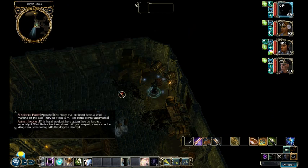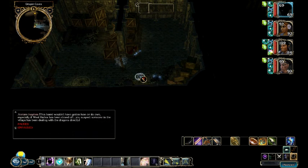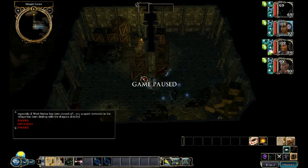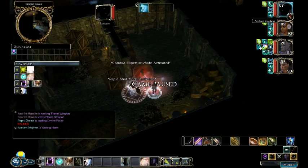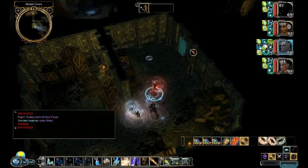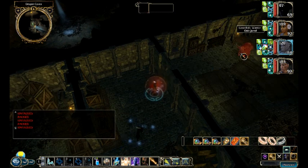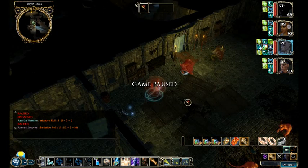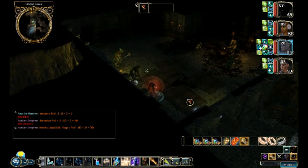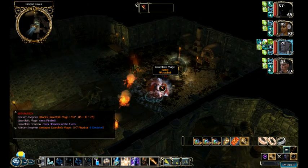It looks like there's some West Harbor mead here — somebody likes stealing honey I guess. We're going to buff up and get ready for the first of the two bigger fights here. We're getting ready to charge. In this next room there are some warriors which we just want to get their attention because there are a bunch of mages back here that we're going to have to deal with.